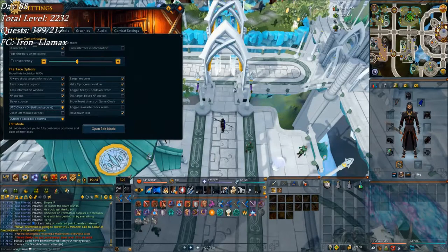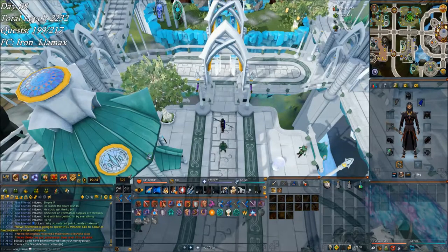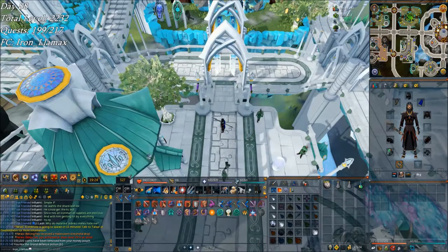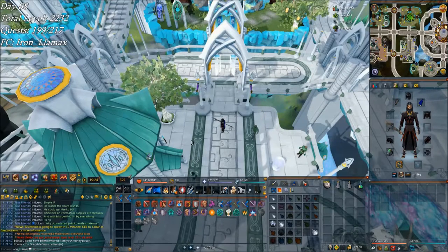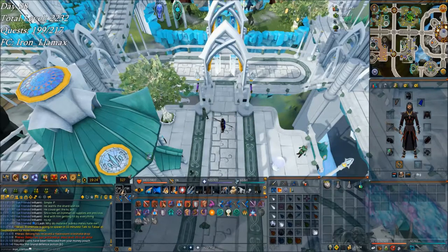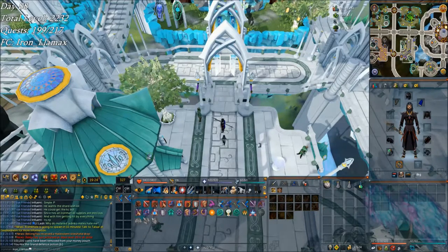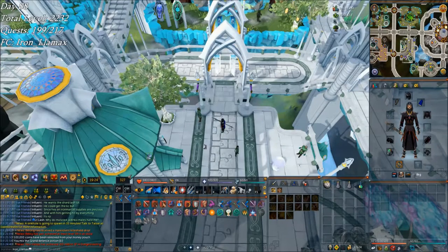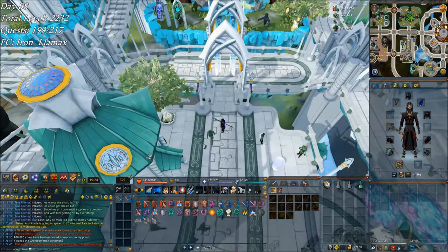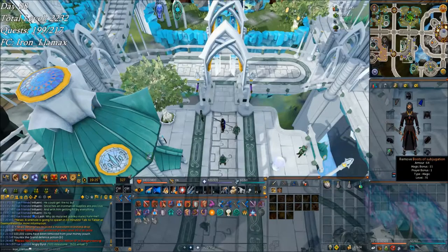Start of day 88 with a really new interface set up. Hopefully this will suit me well for bossing — I can see all of my prayers, go through all my abilities, and I now have a second action bar for defensive abilities. The reason it's copy and paste is because I have extra buttons on my mouse that I'm going to try to utilize for like a shield switch. It's going to take a while to get used to, but I really just want to learn a new boss today, and to do that I have a little bit of stuff to take care of first.